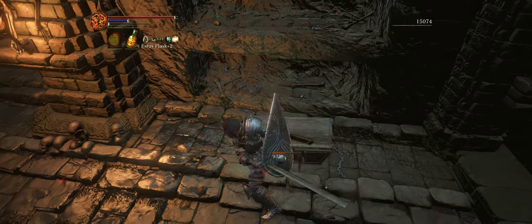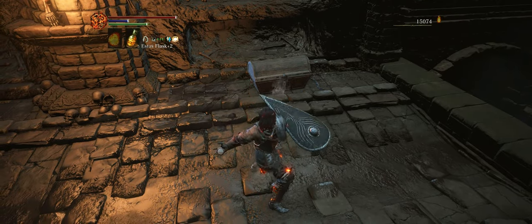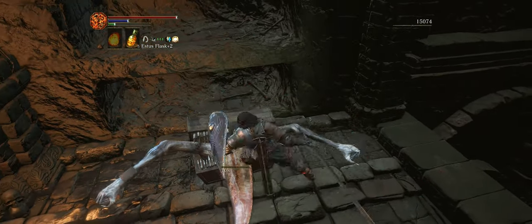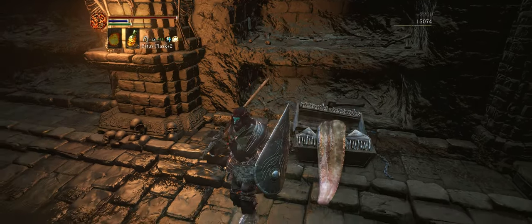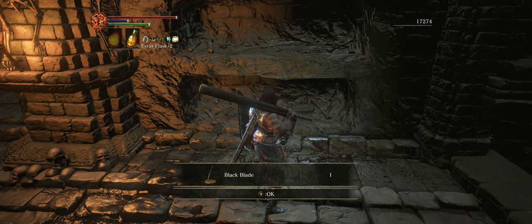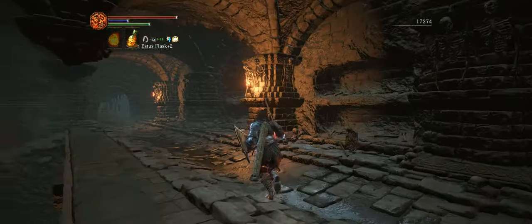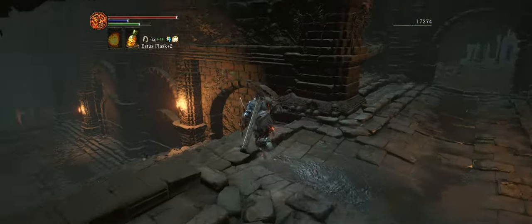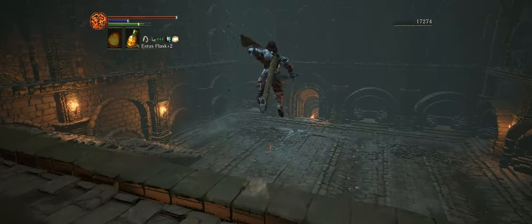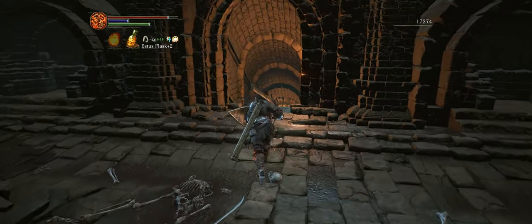But if you've already gotten that helm, you could just go ahead and kill it. You'll find the Black Blade — I believe this is actually one of the better katanas in the game and it scales really nicely with strength. I can't say it's the best katana; I believe that honor falls to one of the katanas found in the Painted World of Ariandel DLC, but this is a close second.